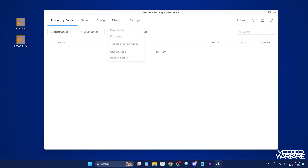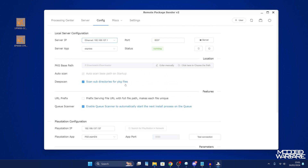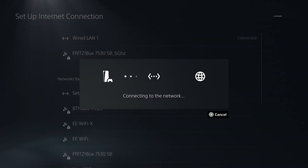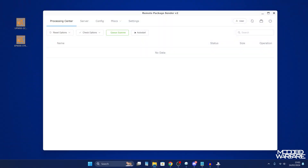This shares the internet connection down the ethernet cable to the PS5, so the PS5 gets internet. Any files sent from the computer to the PS5 go straight down the ethernet cable giving very high speeds. Then go back into the Config settings of the Remote Package Sender and change the server IP from the Wi-Fi adapter to the ethernet adapter — this reduces overhead and gives the fastest possible speeds. Drop the request timeout back down to 2500 milliseconds and you're good.